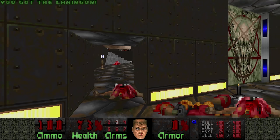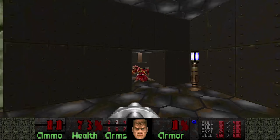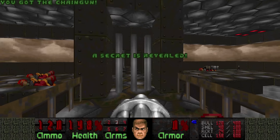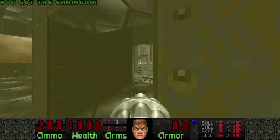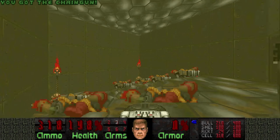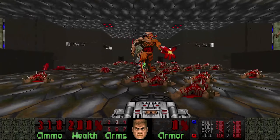Let's see how many chaingunners are left. You might have heard the elevator sound — that's when you cross the doorway; it lowers these bars and you can grab the secret. Is this the blue door? Yes it is. Let's kill some chaingunners with the BFG. Now here we grab the red key, and now another Cyberdemon will be released.